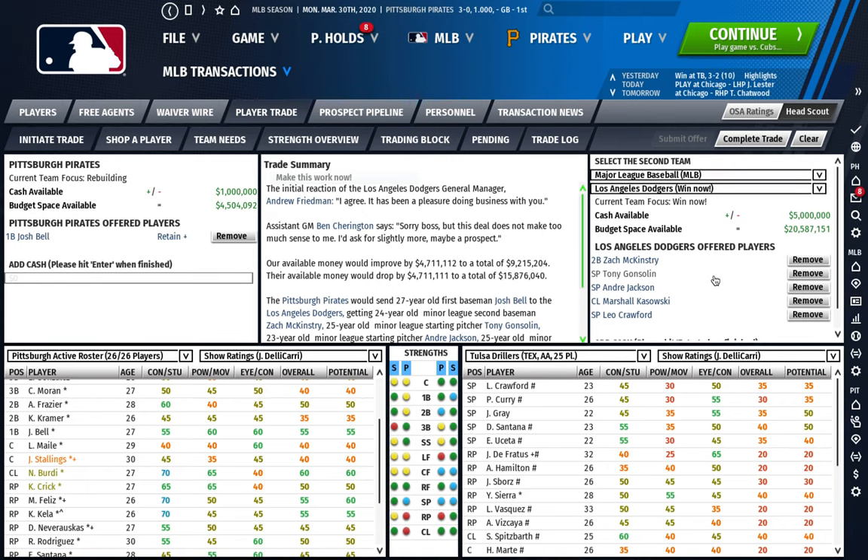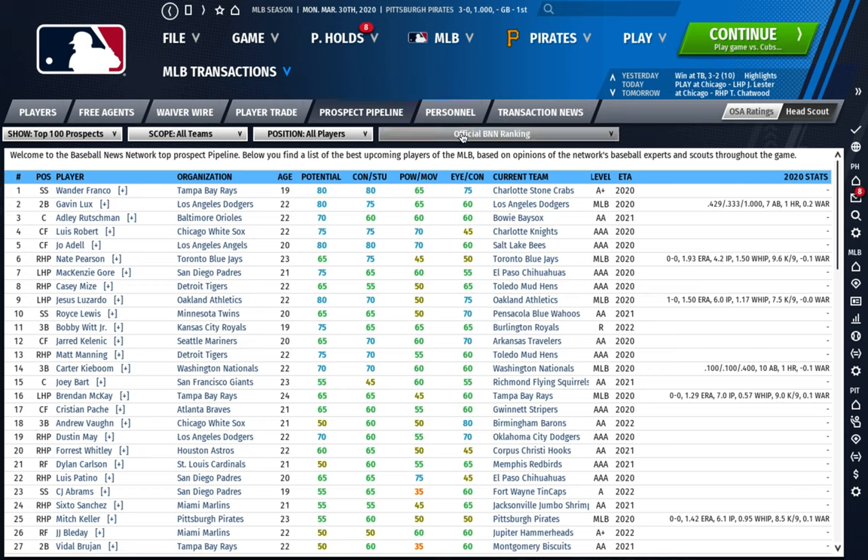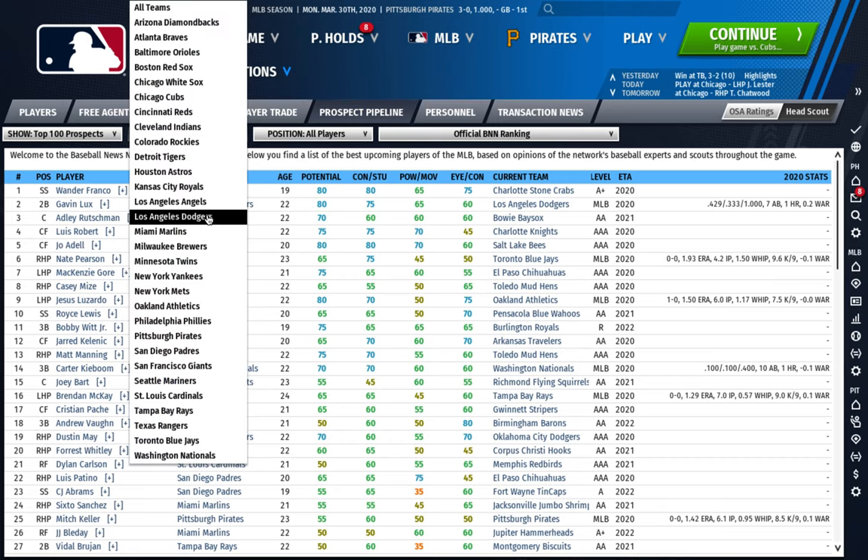This is how you build a package: shop for the best player available, shop for the position you want to stock up on, then go into the trade summary screen and start adding those players. Do this with multiple teams who have the top prospects you identified, and you'll find the best package. It takes a lot of work and time. If you want to reality-check your scout and the package you're looking at, go to the Prospect Pipeline. I like to look at the official BNN ranking — Baseball News Network — which is basically OOTP's version of MLB Pipeline.